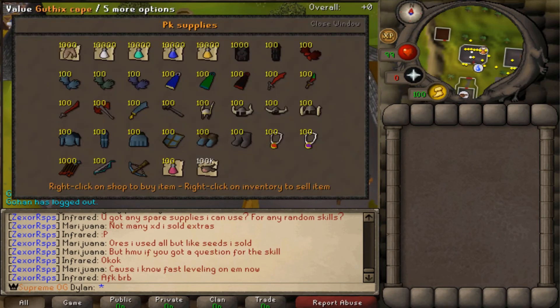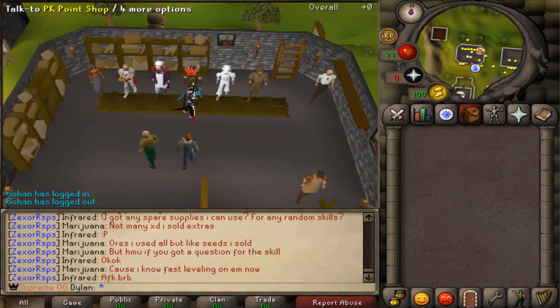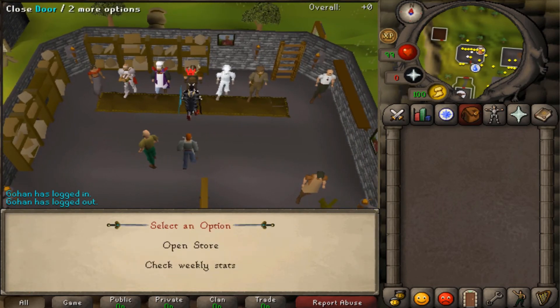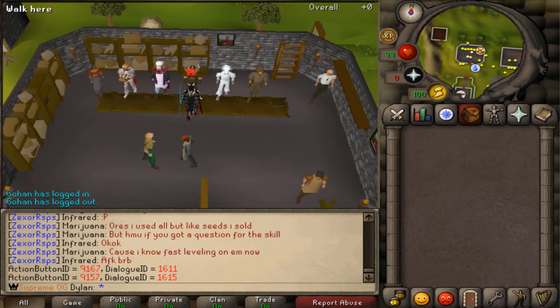Then we have the PK supplies — basically if you want to just get on the server and start PKing quick, just get your stats up and start PKing with some decent gear to get some PK points. And then we have our PK shop itself. You can see a lot of good loot in here, decently priced stuff — AGS, alleys, divines, all that kind of cool stuff.